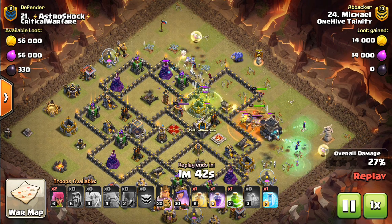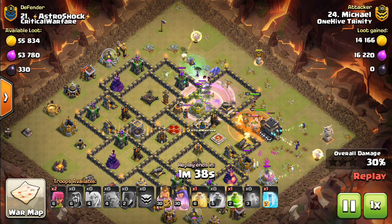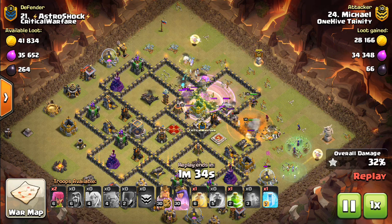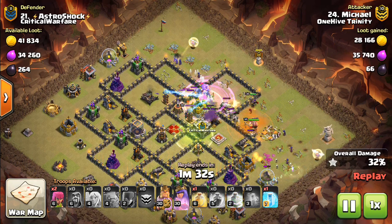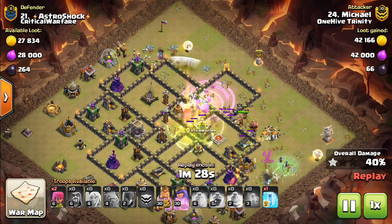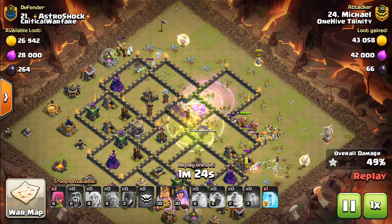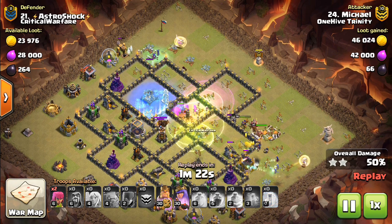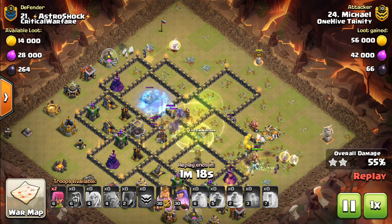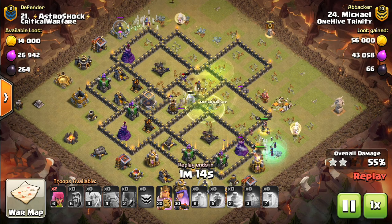You'll notice with a lot of these bases there's really not much inside — you have the CC, some storages, bomb tower, air sweeper, some heroes. The X-Bows are kind of in the middle, but really you can make these Town Hall 9 bases more compact. I'm suspecting the new meta at Town Hall 9 is going to be a little more compact, just to defend against some of these attacks that run wild and take advantage of how spread out the bases are, letting the witches regenerate and not get targeted too seriously.